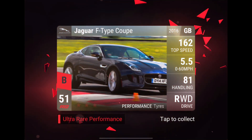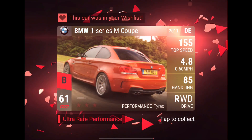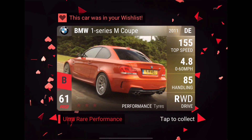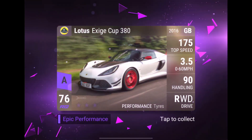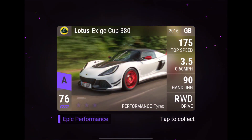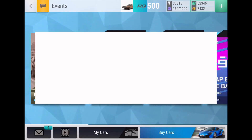Extra ultra at least — Jaguar F-Type Coupe. Let's see if we can see that BMW now. Three, two, one — there we go! All right, there's the BMW One Series M Coupe. So that means whatever this next pull is will probably be pretty good. Three, two, one — whoa! All right, that's a very nice one: Lotus Exige Cup 380, World Expo. Really good grip, good zero to sixty, probably one of the best Lotuses.